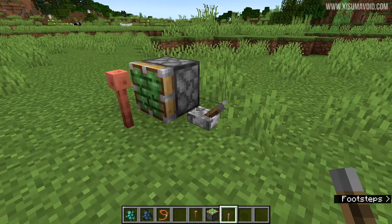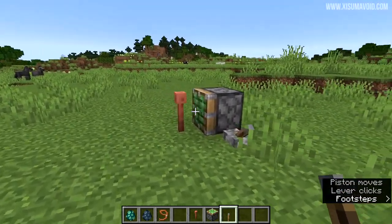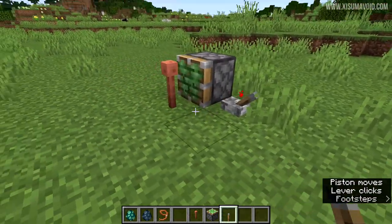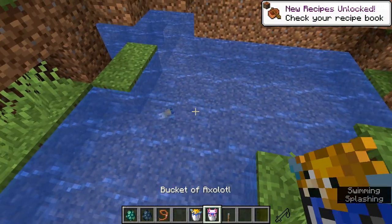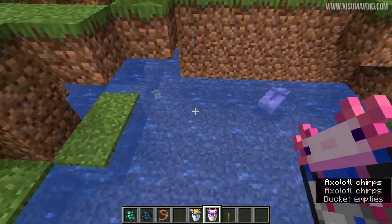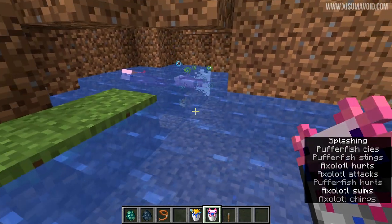The lightning rod can now be moved by a sticky piston. Previously, if it were activated at the same time, the lightning rod itself could stay activated after the lightning strike had finished — so that has been cleared up. Also, when you go near a puffer fish and you're not in creative mode, it will puff up. One of the mobs it was ignoring was the axolotl, and now you can see it puffs up to defend itself against the axolotl.